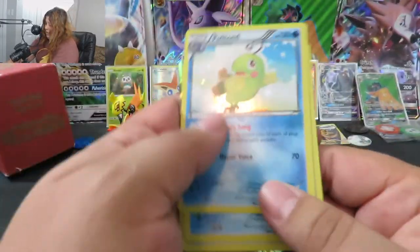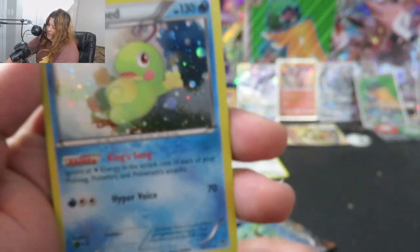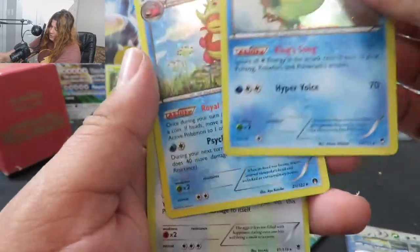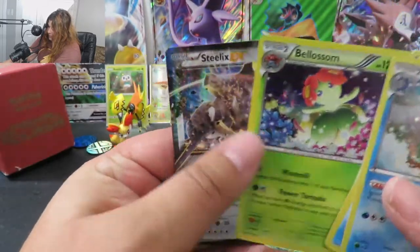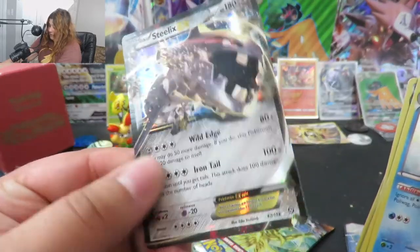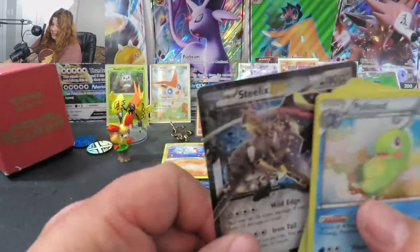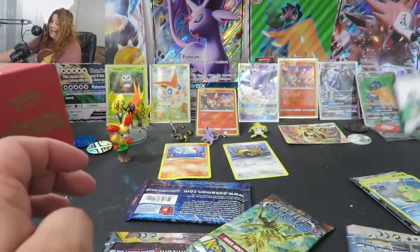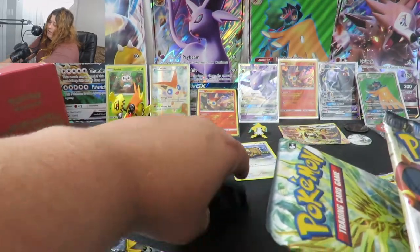The promos you get are — they aren't direct reprints because they come with the Galaxy Pattern Holographic, but they're not Blackstar promos. So we got ourselves the Politoed, the Slowking, Blissey, Crobat, Bilossom, and probably the best one is the Steelix EX from Steam Siege — it's actually a pretty decent card. You know, it might be worth it just to get that, especially if you can get it for $15 like I did. And of course you get your code card, which gives you the promos in TCGO, and I will be claiming that for myself because I am a greedy, selfish woman.